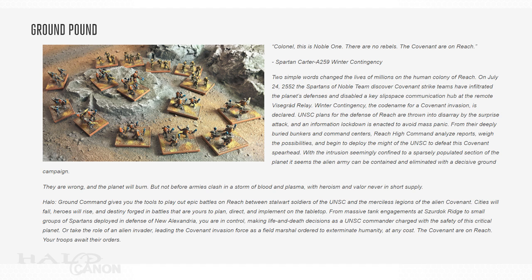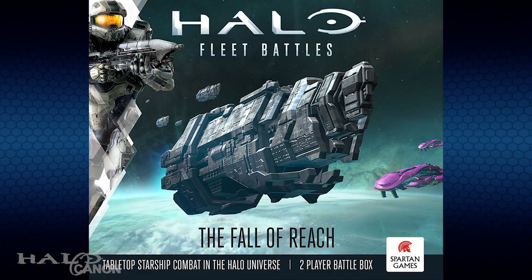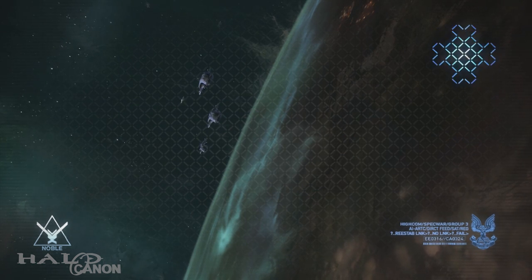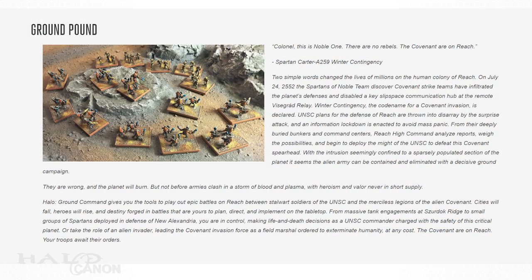Like with Fleet Battles, the flavor text here has me fairly excited, both for the game and for the implications for the lore at large. When Fleet Battles came out, it added some very important context to the events depicted in Halo Reach — specifically, it explained how the Fleet of Valiant Prudence found Reach before the Fleet of Particular Justice. It would seem that Ground Command will continue this tradition, providing further context to the events of Halo Reach and, hopefully, fill in gaps between the game and Halo: The Fall of Reach.